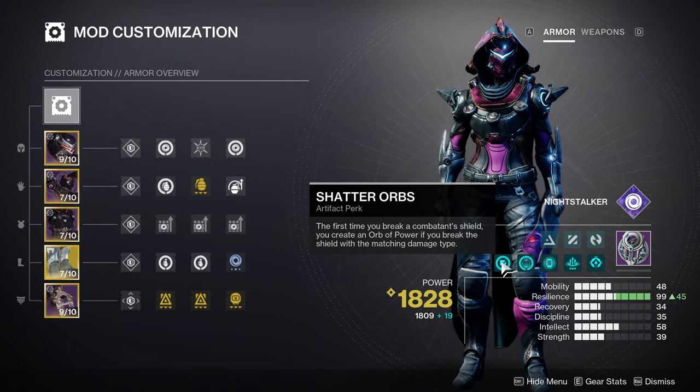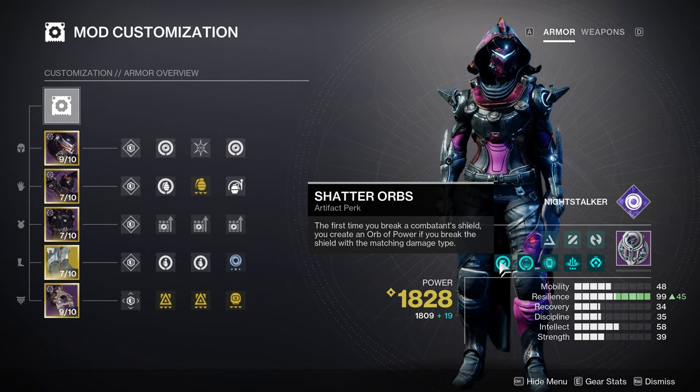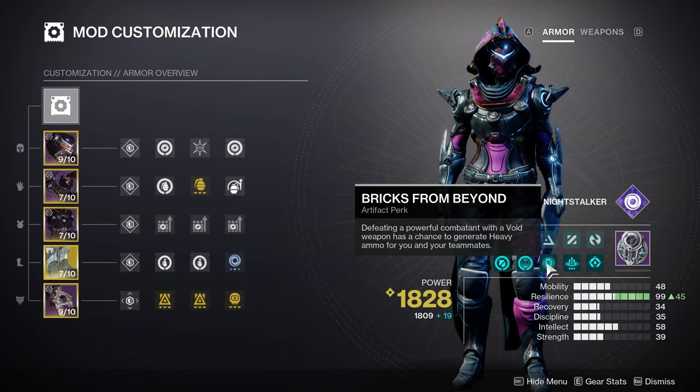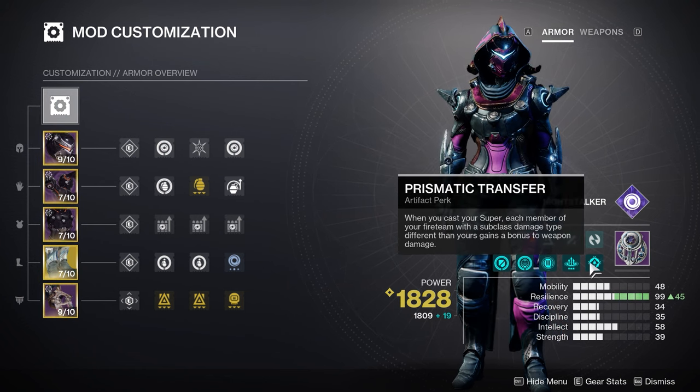From my artifact I'm running Shattered Orb — the first time you break a combatant shield you create an orb of power if you break it with a matching damage type, which is great since there are a lot of void shields right now. I'm running Volatile Flow — picking up an orb of power grants your void weapons volatile rounds, which is great on a 900 RPM machine gun. I'm running Bricks from Beyond — defeating a powerful combatant with a void weapon has a chance to generate heavy ammo for you and your teammates. I've also got Void Weapon Channeling for a temporary damage bonus, and Prismatic Transfer — when you cast your super each fireteam member with a different subclass damage type gains a bonus to weapon damage.